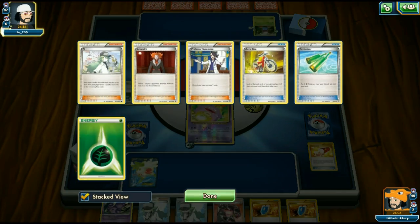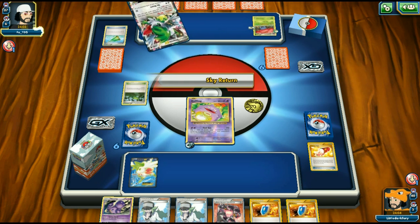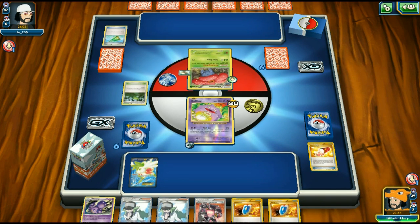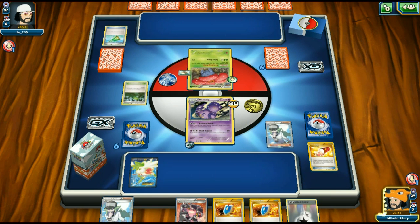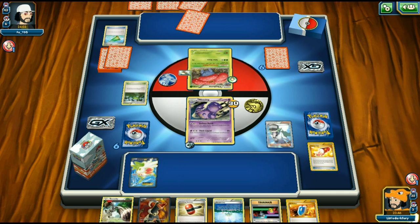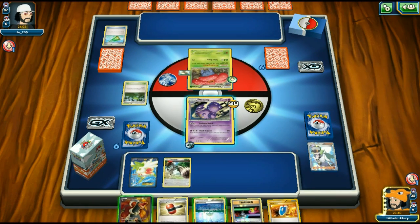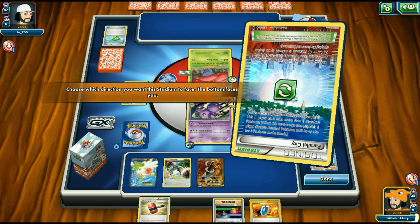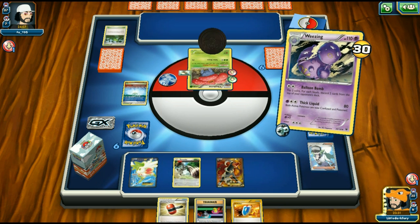Opponent has Gloom and Aromatisse in discard but Vileplume hits the bench. We play down Houndoom and a Parallel City, setting his side to reduce damage since he's playing Grass energy. Our hand isn't great but we go for Balloon Bomb — double heads! We discard four cards including Shaman, Sceptile, and a DCE. Really nice flip!